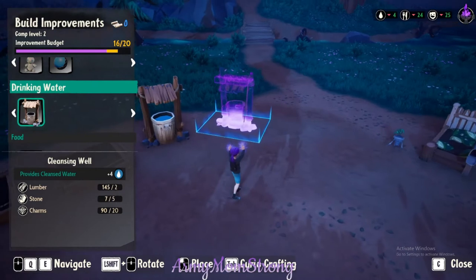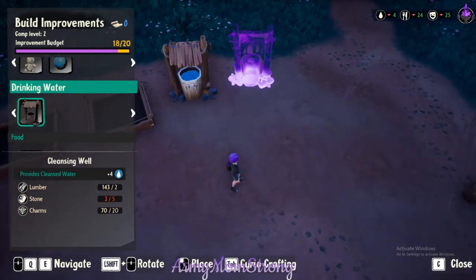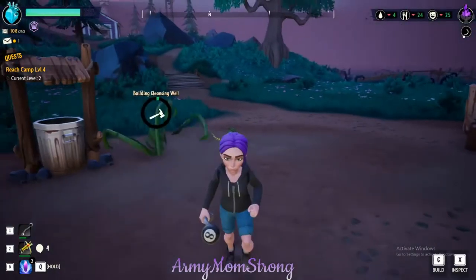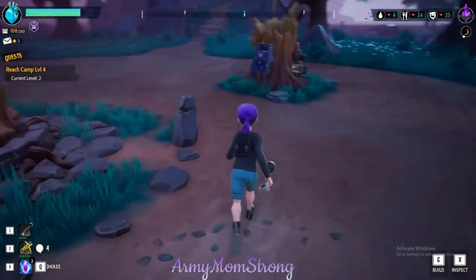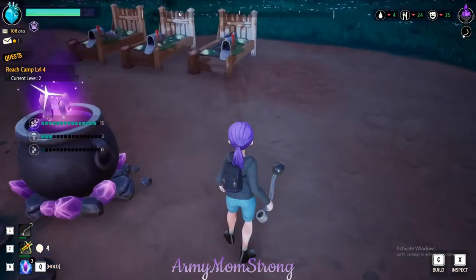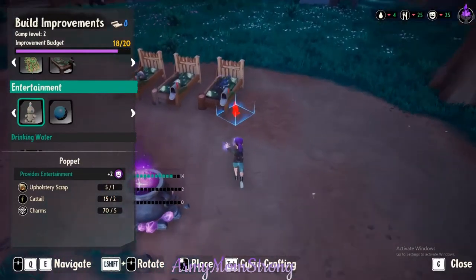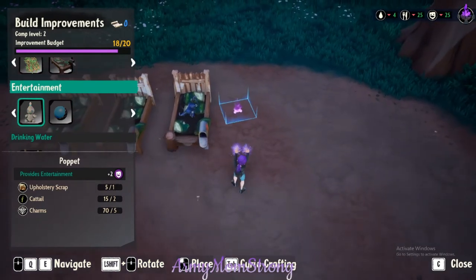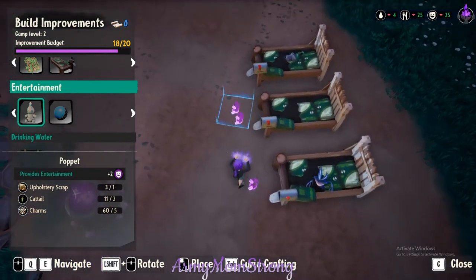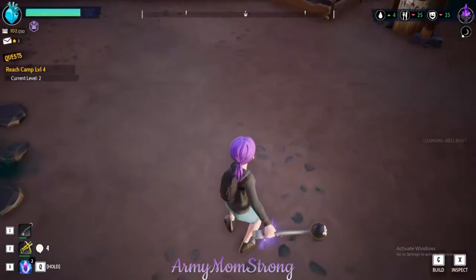Let's put another well right beside that one. We also have another drake to rescue — we might wait a little bit on that, just to make sure we have enough food, water, and entertainment since they're all low right now. Let's give them some loveys — everybody gets a lovey. Wish I could put it on their bed. We'll get better entertainment as it goes on — pinball machines and puppet shows and all the fun stuff.